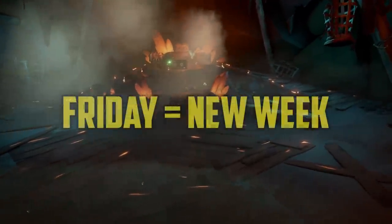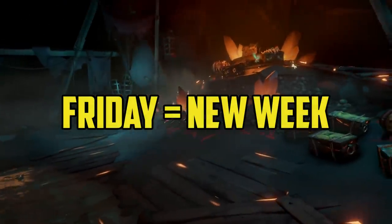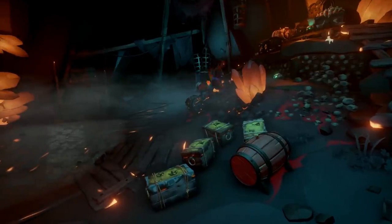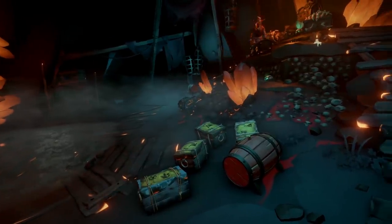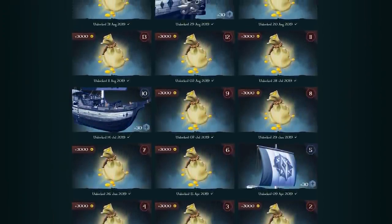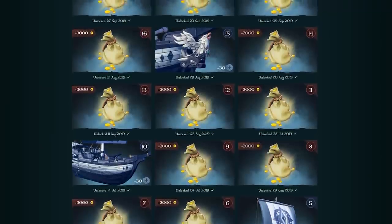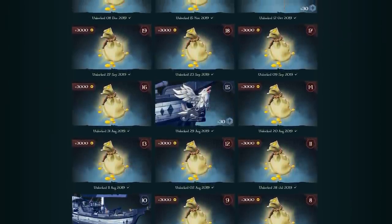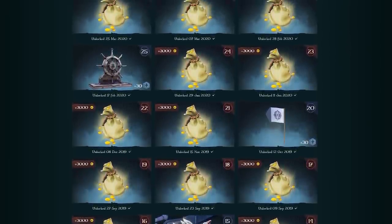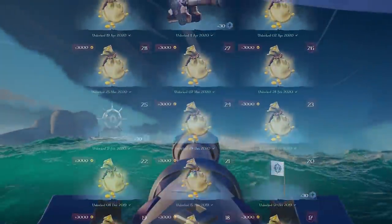Most importantly, know that Insider week resets every Friday. Treat it as a different game. Arrange your time for one hour every weekend so you can stay on track. Insider rewards are divided between gold, doubloons, and ship cosmetics. You get the rewards weekly as follows: 3000 gold every week, then a ship cosmetic every 5th week.